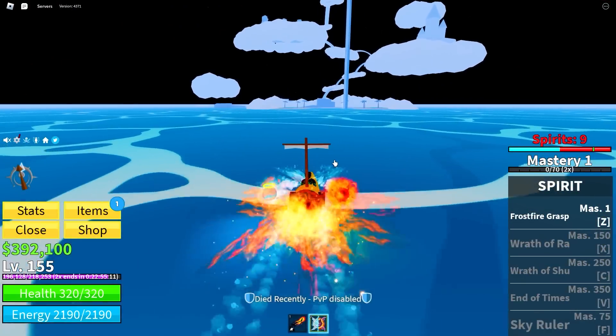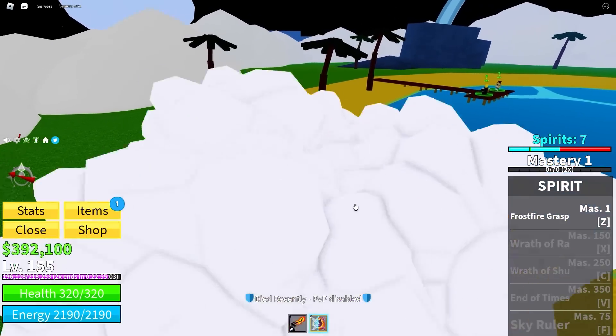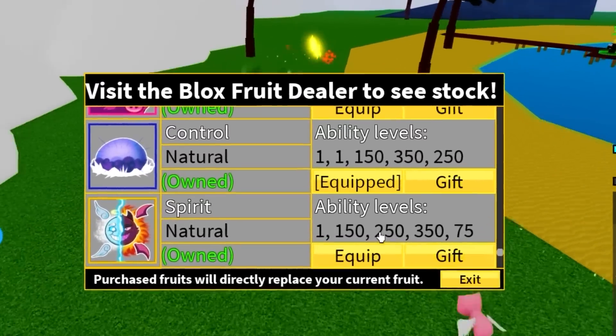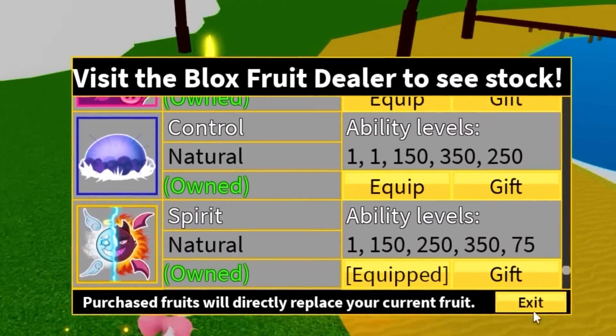We got nine spirits - let me make myself fast real quick. We're at the island - boom, that's the first batch! Boom - now we switch permanent fruits. We should be a lot faster now, but I'm not fast enough so I'm going to go level up the soul fruit a little bit while we wait.